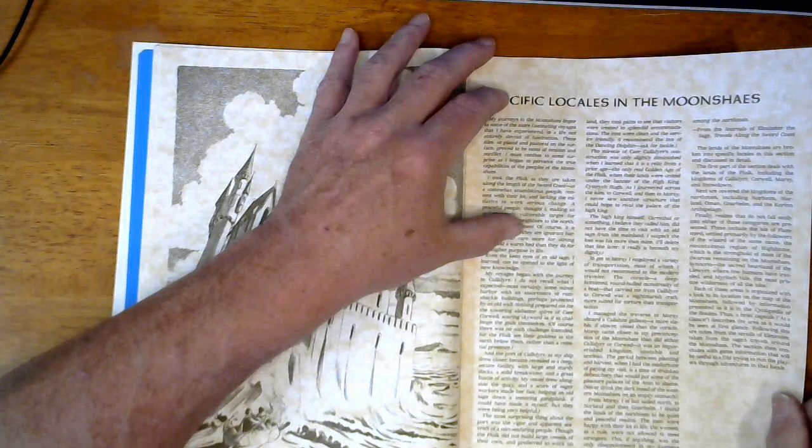Next are the kingdoms of the Northmen, including Nornheim, Norland, Amun, Garhelm, and the Corrin Archipelago.